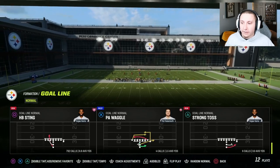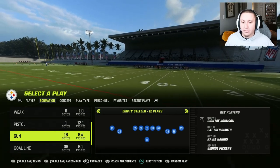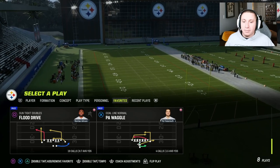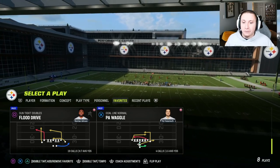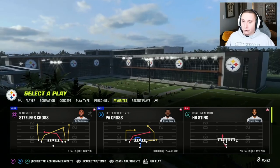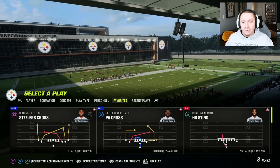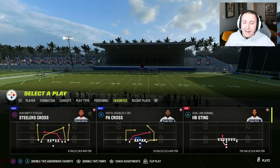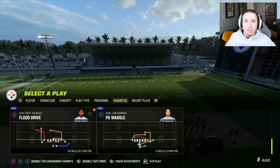Some other great plays in this playbook: Halfback Sting out of the Goal Line Normal formation is really good, and there are good plays out of Pistol PA Cross — for example, the Steelers Cross play, which they've been known for for years. Going over to favorites, those plays now pop up basically in reverse order of how you favorited them. So if I favorited PA Wiggle first, it's at the bottom. The latest ones I favorited are at the top. If you want to get detailed, favorite your least favorite plays first and your best plays last, so they always appear at the top of the list.